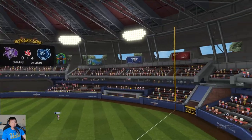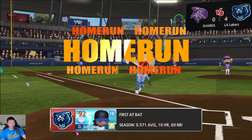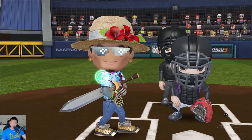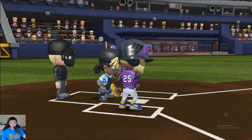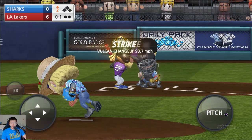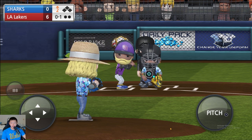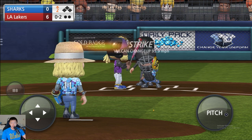We take a break from pitching to show you a quick two-run home run — 443 feet to right field — and then jump back to our regularly scheduled programming. We're back on the mound, top of the second inning, and we already have two strikeouts, which is pretty good.